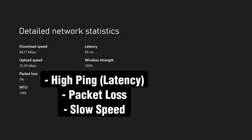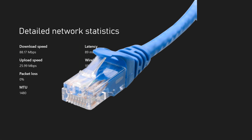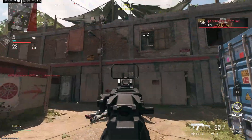There are three main ways you can fix a lot of these issues. The first one is using an Ethernet or wired connection — it's always going to be faster and more stable than Wi-Fi, so I recommend you do that if possible.